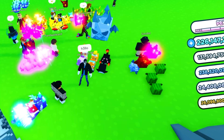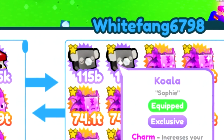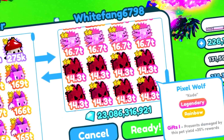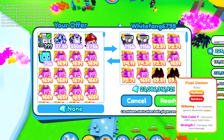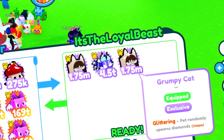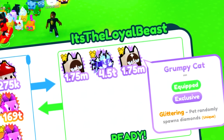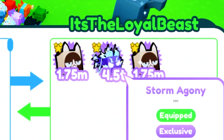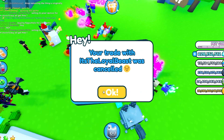From white_fangs_6798: two koalas at 4 bill, 23 bill in gems, and a bunch of other pets around 2 bill — only 29 bill total. We're gonna cancel that. Then loyal_beast is offering two grumpy cats now going for about 38 bill each so that's 76 bill, plus storm agony at 20 bill — 96 bill total. He's still off by quite a bit, so we're gonna decline.